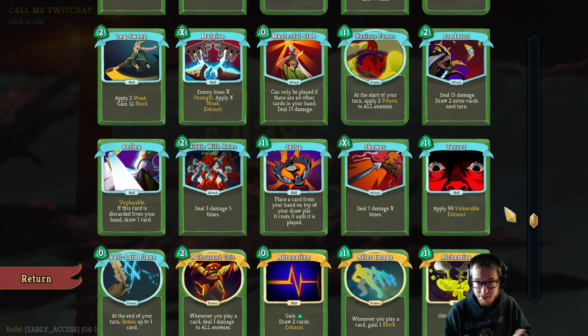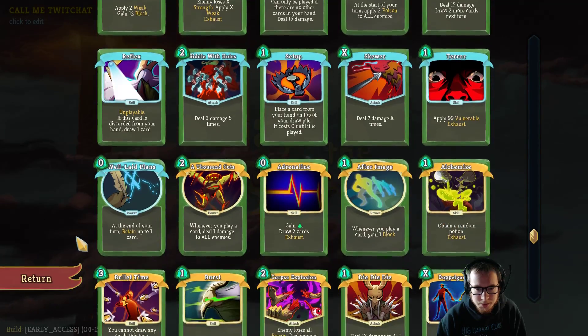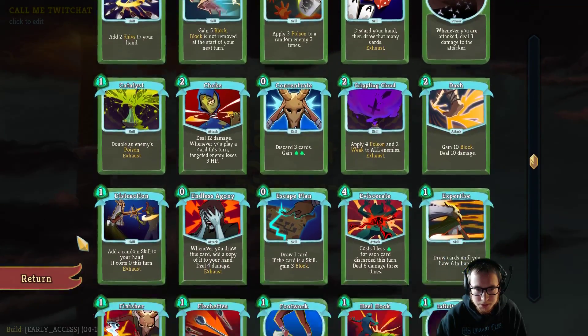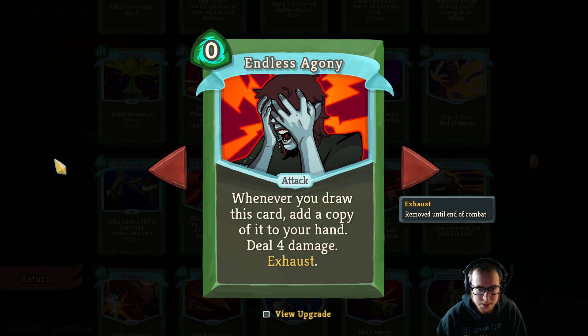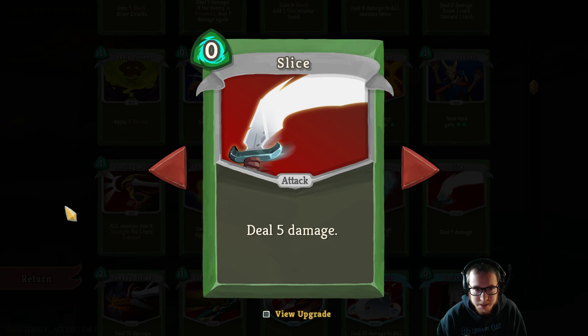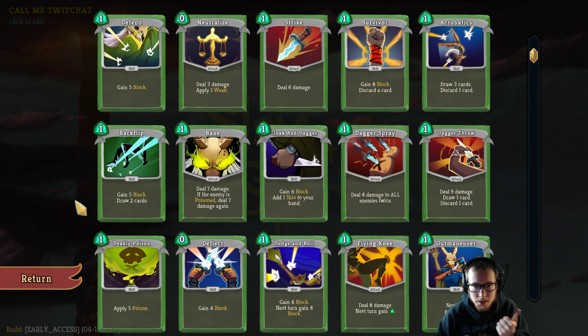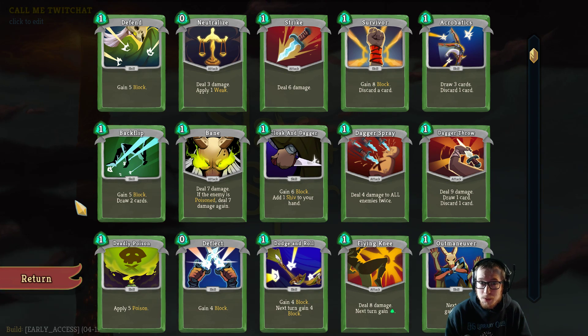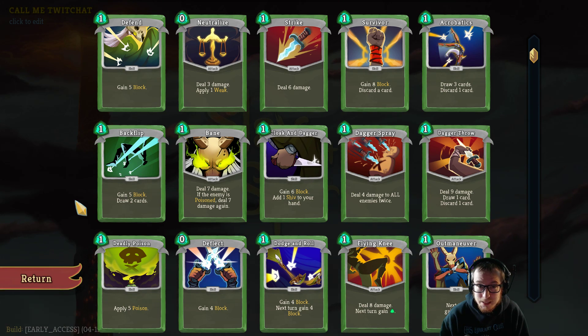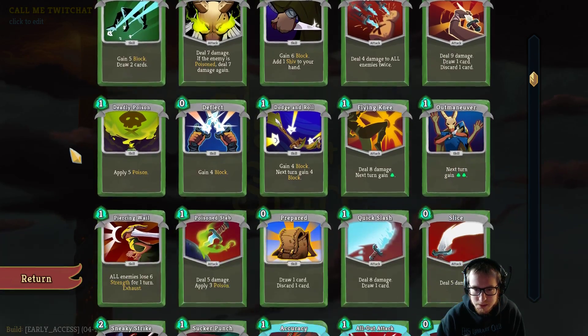How do you get enough damage for hallway fights if you're going to do that? There are cards like Skewer which let you just deal damage off one card. There are also a bunch of fairly strong attacks in Silent — something like Endless Agony, which deals 8 damage and exhausts itself for 0 energy. Blade Dance deals some damage. Slice is fine in Act 1, 0 energy, 5 damage. Dagger Spray is great — AoE damage, upgrades to deal 12 to all enemies. In a lot of runs, you do have to load your deck up with enough cards like this to defeat Act 1 and Act 2 elites and hallway fights.